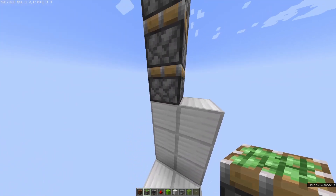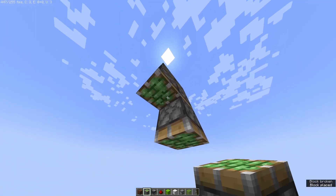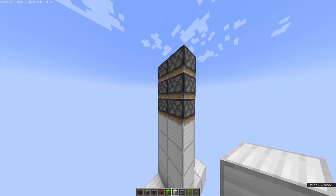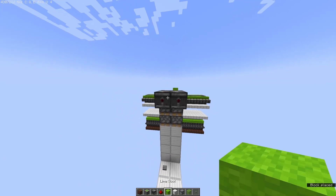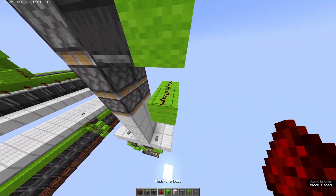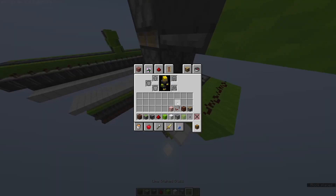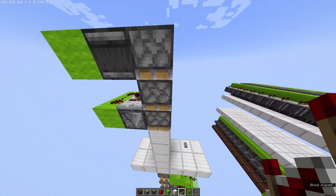Next we're going to go up four blocks like that, place three sticky pistons facing down there, and we'll put blocks there. Next we're going to take the observer output from there into those blocks and onto this redstone, and we're going to have observers pointing down there with repeaters set to one tick on top of them.